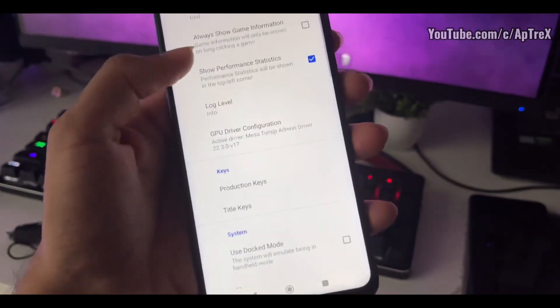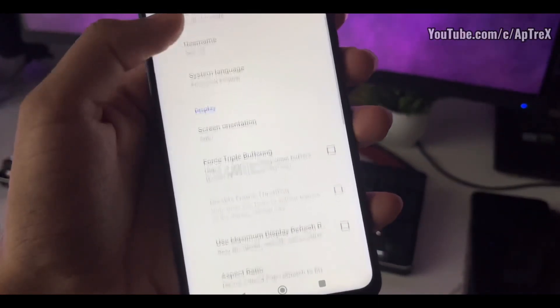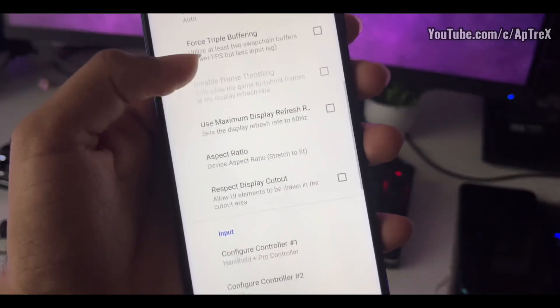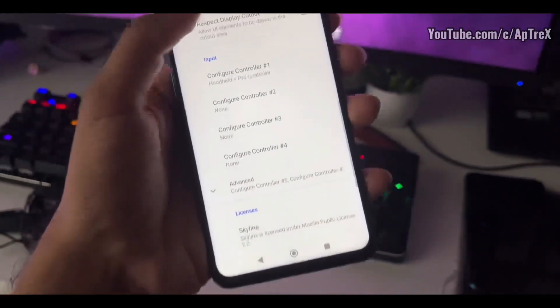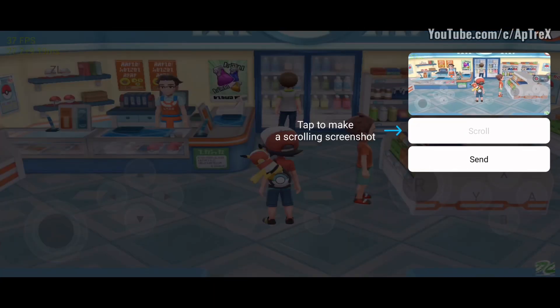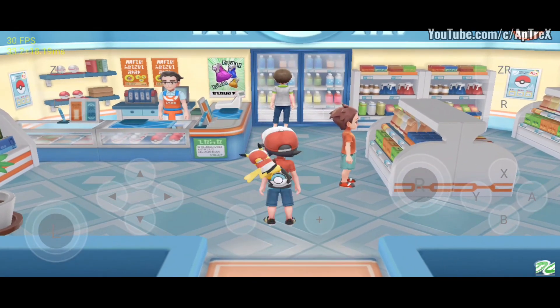Now let me show you the settings I'm using. As mentioned, I'm using the Adreno Turnip driver version 17. Dock mode has been disabled and the force triple buffering option has also been disabled. You can enable force triple buffering if you need more fps, but it doesn't really work in my case so I've kept it disabled.